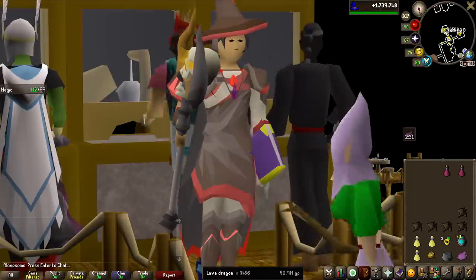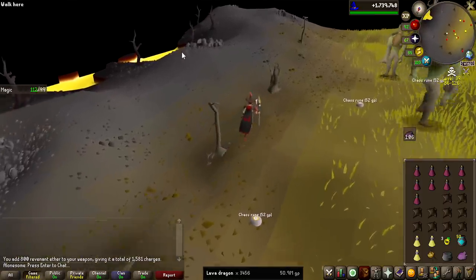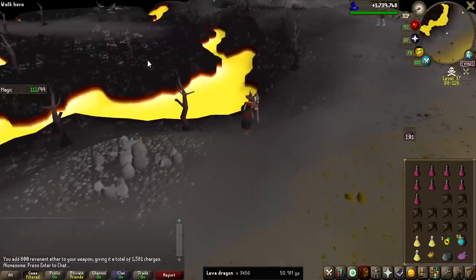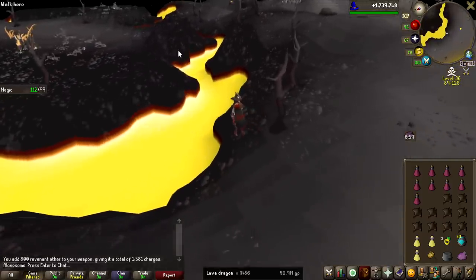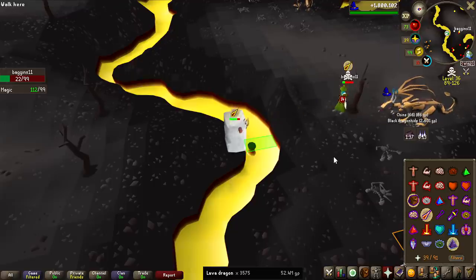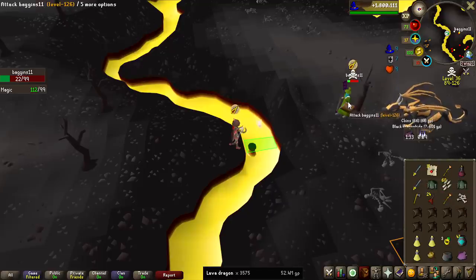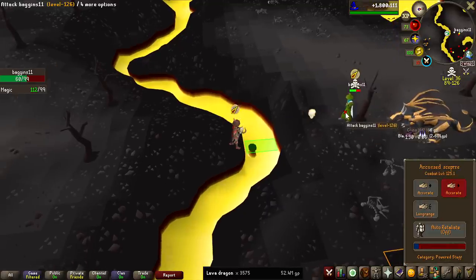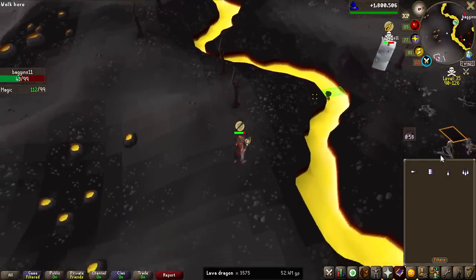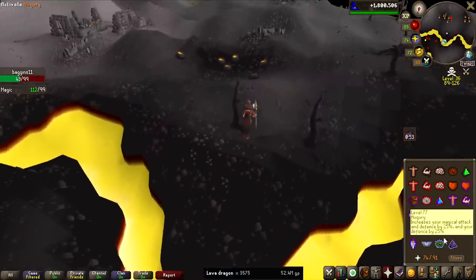It is now day four of the grind, meaning we need to pick up the pace. I woke up very early today and want to try to do a 13-hour day to go from 3.5k all the way to 5000 KC just today. I think we might have the first PK here — it's a serration rope guy. He is skulled, probably not risking too much. He's running from me now. What is this pathing? No way he got away. That was some bad pathing, but I think I could have got him.